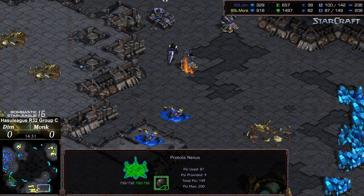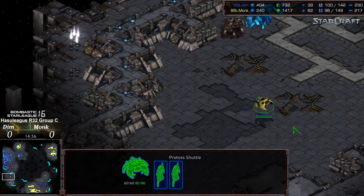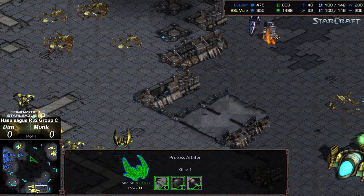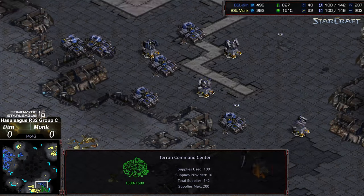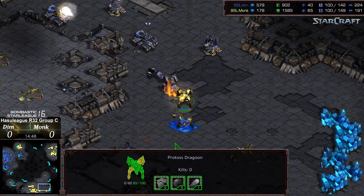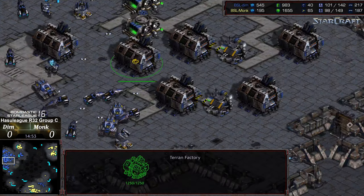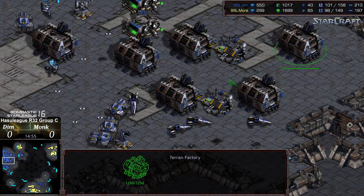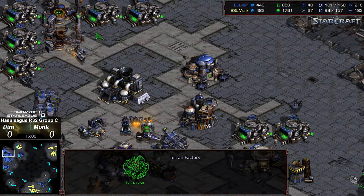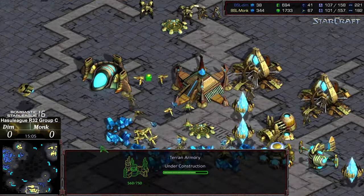So what looked like it was going to be a rapid one - looks like a High Templar drop also at the natural, able to clear out a lot of SCVs. Monk showing some fighting spirit right here. This game would make certain players in the community rage quit, just quit the game for a while. Two machine shops, a lot of factories, Vultures and whatnot scrambling back towards the main, maybe worried about follow-up drops.